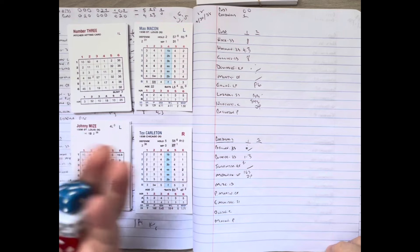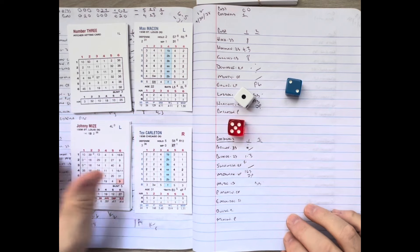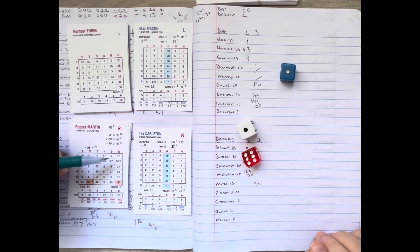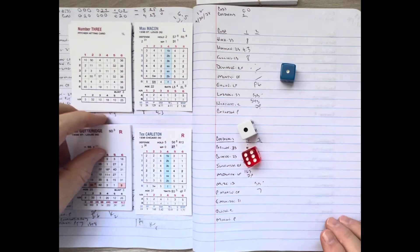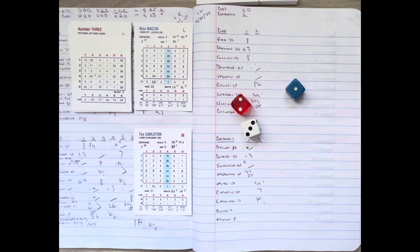Johnny Mize, Pepper Martin, and Don Gutteridge coming up in the St. Louis second. Mize leads off with a walk — Tex Carlton causing himself more problems. Pepper Martin steps in, swings, and it's hit to left. Galen drives back a few steps but puts it away for out number one. Mize retreats to first. Gutteridge comes up — Carlton strikes him out with the upstairs cheese. Then Mickey Owen comes to the plate — and Carlton just drilled Mickey Owen. Owen gets dotted by Tex Carlton.